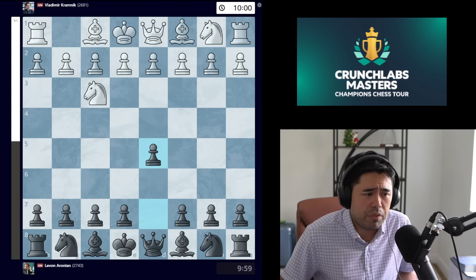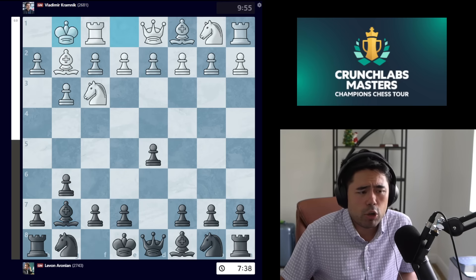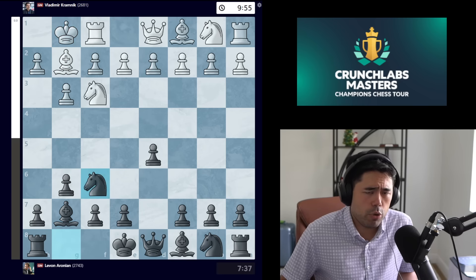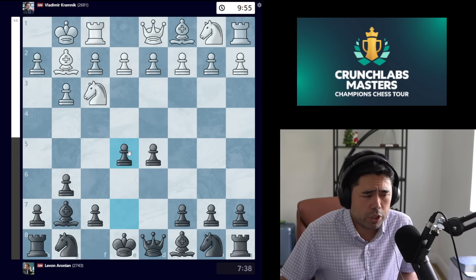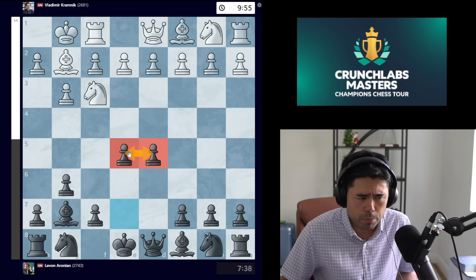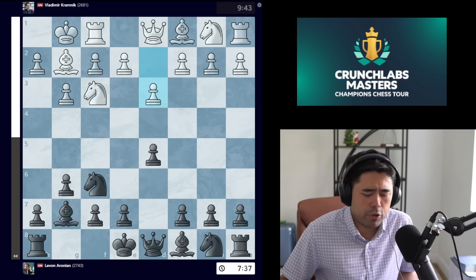The game starts with knight to f3. Erronean plays d5, then g3, g6, bishop g2, bishop g7, and Kramnik castles. Erronean plays knight f6, eschewing the traditional line with e5 where you get the big black center and two pawns in the middle of the board. Then the move d3 is played by Kramnik.